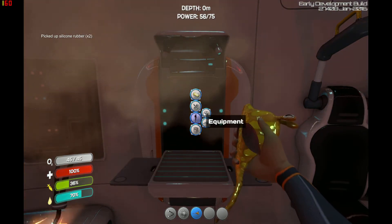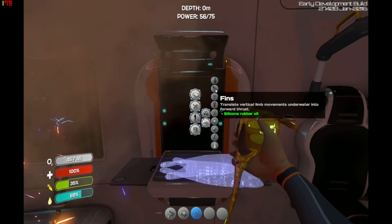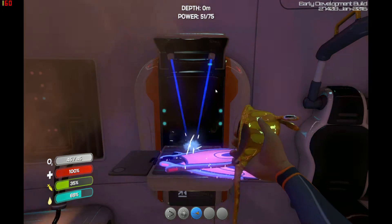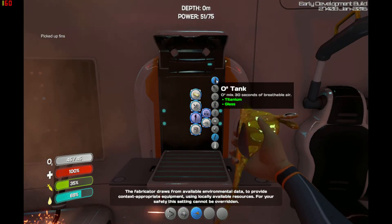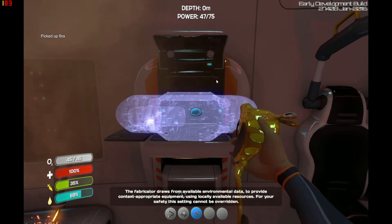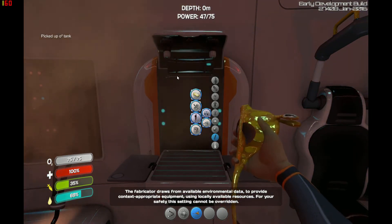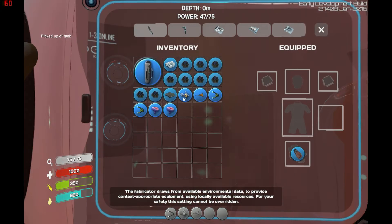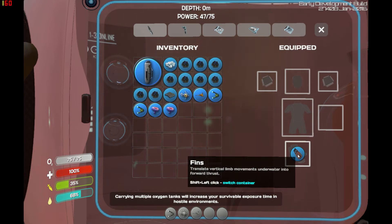From that I can go to personal equipment and build myself a set of fins. I can also build myself an O2 tank with a piece of titanium and glass. These are instantly put into your equipment for you. There's my O2 tank, and my fins have been attached to me already.